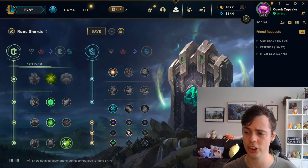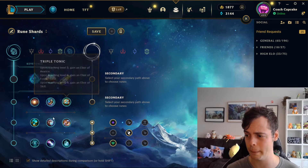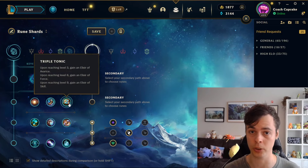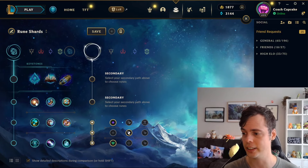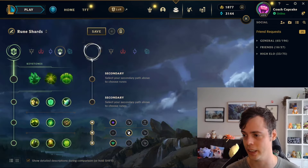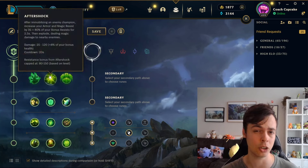This might shift our keystone choice from Aftershock to Glacial a little more. Glacial has been struggling in Season 14, and ever since Inspiration Tree nerfs late in Season 13 — they nerfed Future's Market and removed Stopwatch, which was a great rune for some supports. Even though the Glacial keystone itself is as good as ever, it's the branches that really inform our decision, because it's a huge commitment to go a keystone just for the keystone without too much value on the rest of the branches. The resolve tree has fantastic defensive branches, but the keystones are leaving a little to be desired.